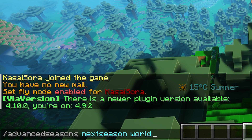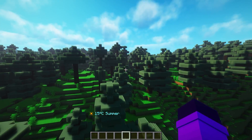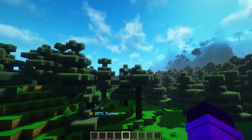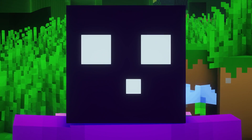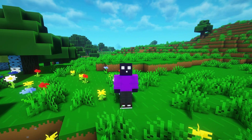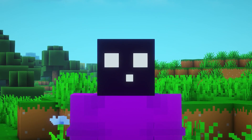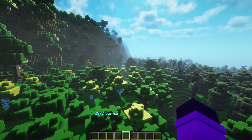By using the command Advanced Seasons next season followed by your world name, we can forward to the next season. Currently it is summer, and you can once again see everything looks different — the grass color is different, the skybox is different, the world gives an all-different vibe. In the summer, the grow rates of crops are at their peak, growing faster than in any other season. The days will be longer, there will be summer mobs that only spawn during summer, rainfall will be reduced, apples can randomly drop from oak trees, and there might sometimes be a heat wave.